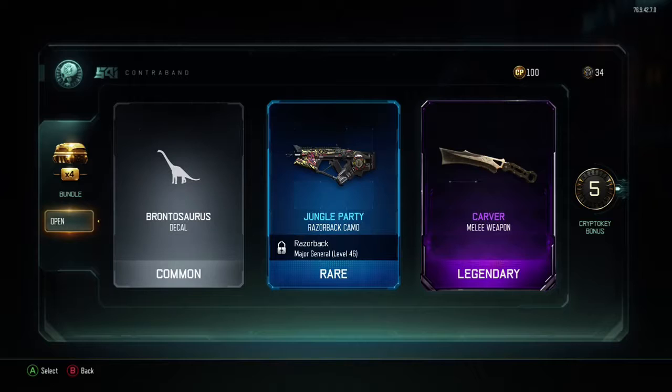We also got Jungle Party, Razorback Camo, and a frickin' Baranasaurus. Really? Who puts a dinosaur in a Call of Duty game? I mean, nobody's gonna use that. What are they gonna do next? Add a T-Rex?